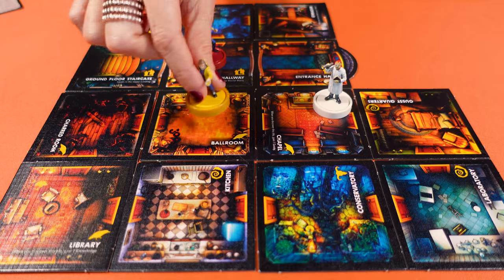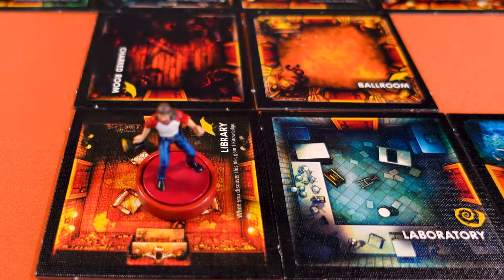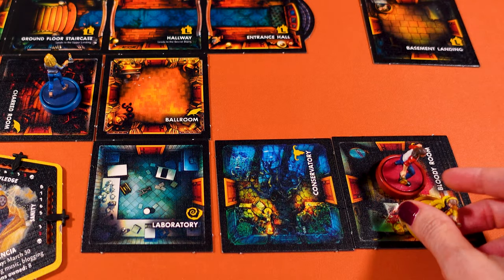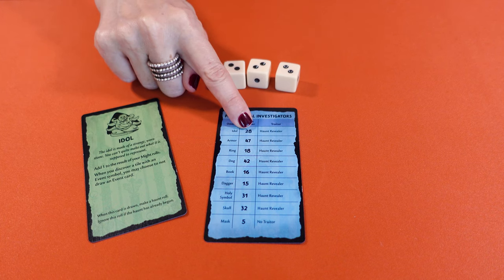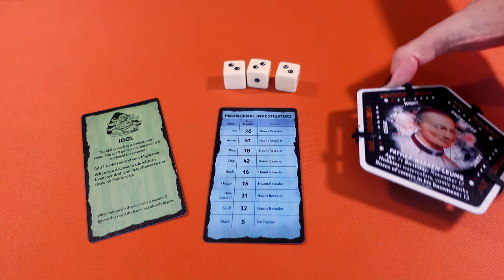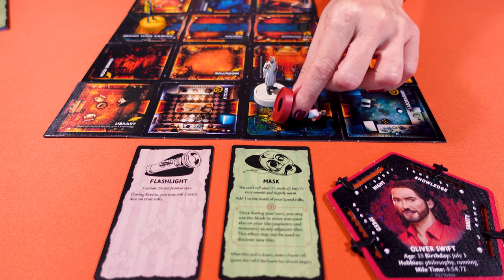In Betrayal at House on the Hill, you play a fearless group of explorers investigating an abandoned creepy old mansion. In this three to six player game, you first work together to explore this possibly haunted house, and it changes you and your companions. Then at some random point, a player triggers a scenario called the haunt. That's when it all becomes a tad crazy. One explorer becomes a traitor, fighting the other companions who now become heroes, trying to stay alive. The game has 50 haunt scenarios, each with unique victory conditions.